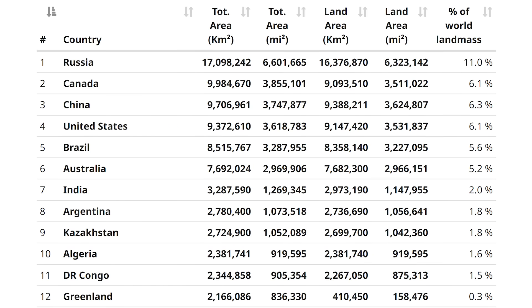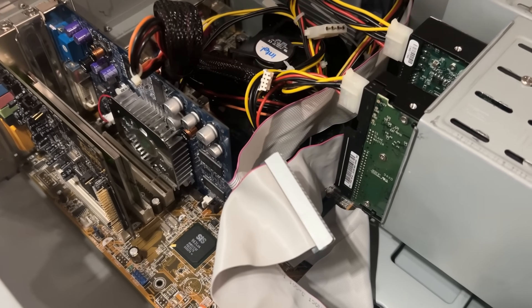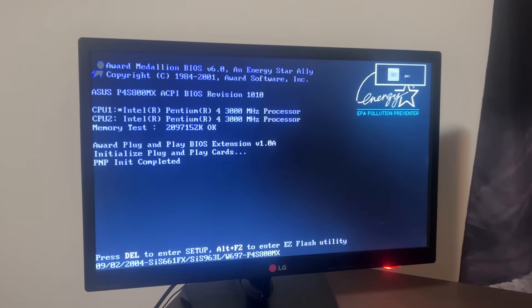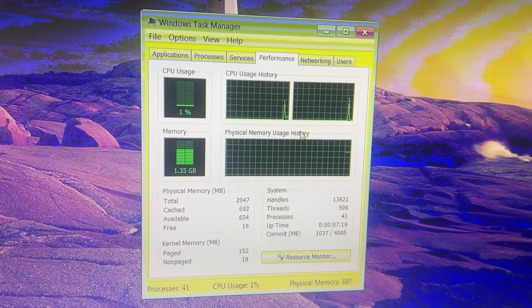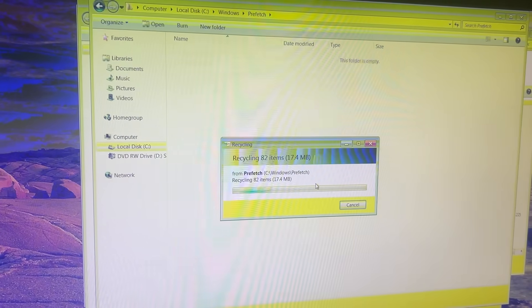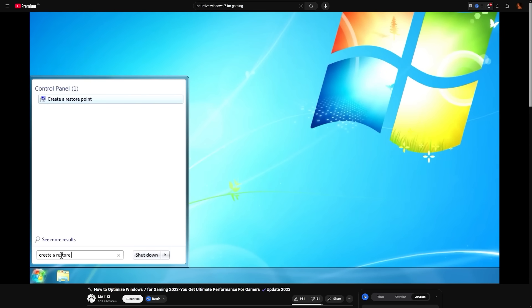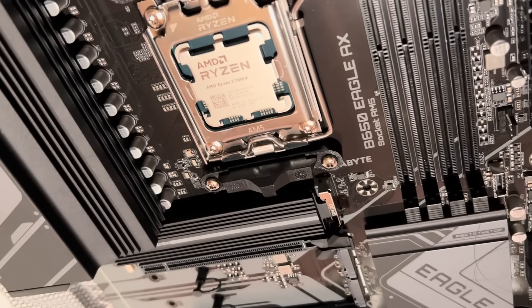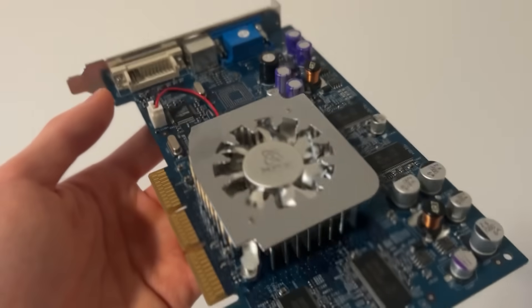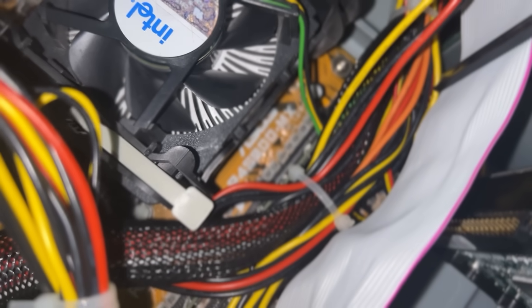Now that everything was set up, it was time to optimize the PC and find out if it could still run any games. But I've barely ever touched Windows 7 — I make optimization guides for Windows 10 and 11. Apart from debloating and removing temporary files, I watched a few YouTube videos for tips. But I highly doubted these would make much difference, since optimizations generally affect the CPU most, and the GPU is the component bottlenecking the PC.